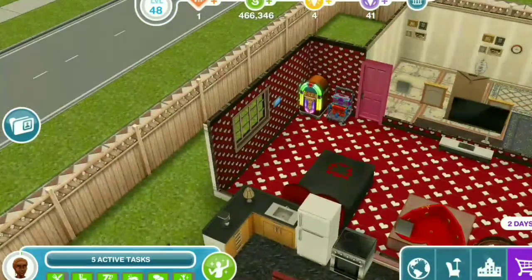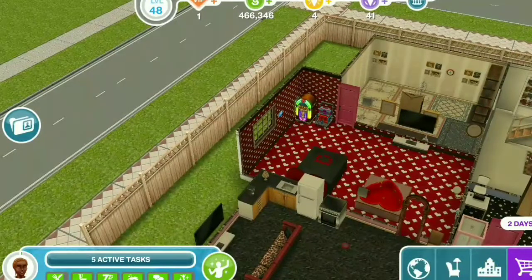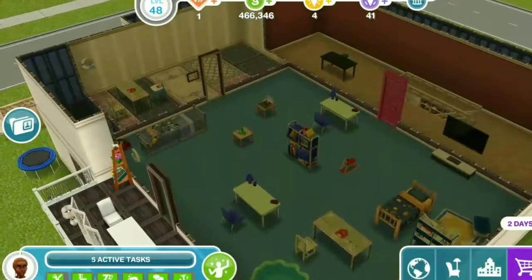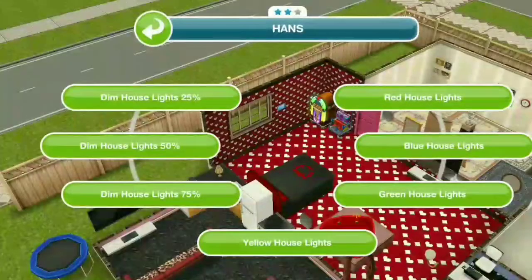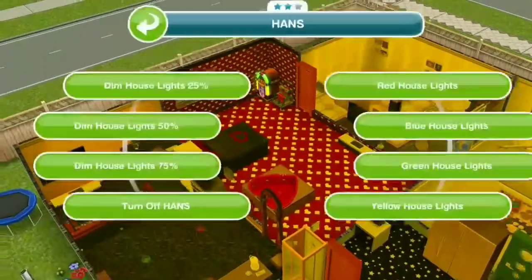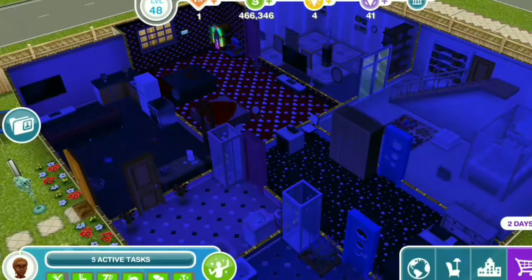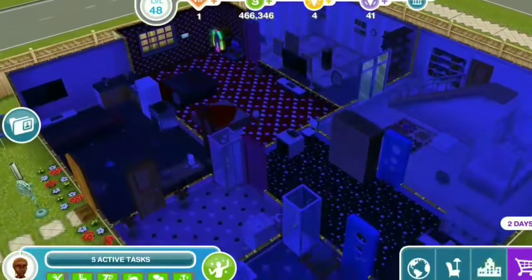Dim house lights to 25% — you can see the clear difference there. Next, we're going to dim it to 50%, it gets even darker. This is kind of like when it's dawn outside — not too dark, but getting there. Let's dim it to 75%, it's nearly pitch black, just dark. If we turn it off, it's just regular house lights. Yellow house — it makes your house look like a toaster oven. The green house, you kind of look like toxic waste or pollution. Blue — I like this color, it's good for a party house, pretty bright and vibrant. The color does not appear on balconies because they're technically outside.